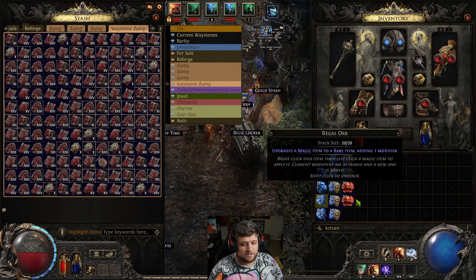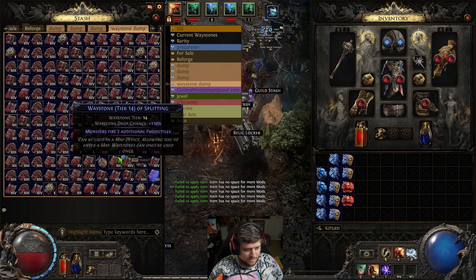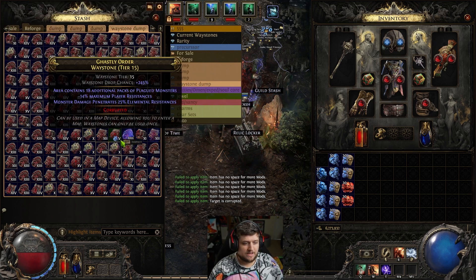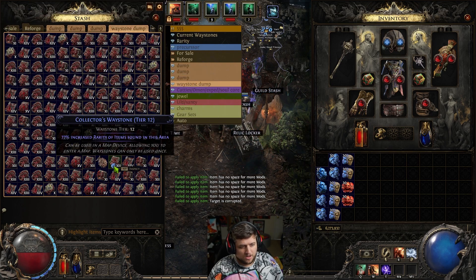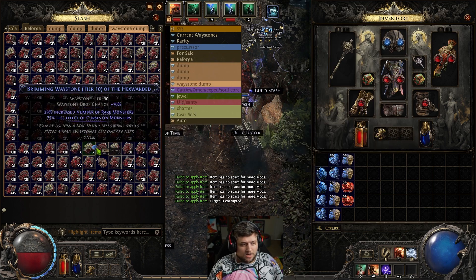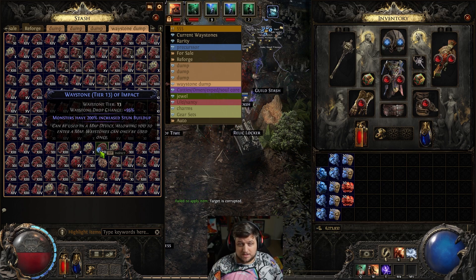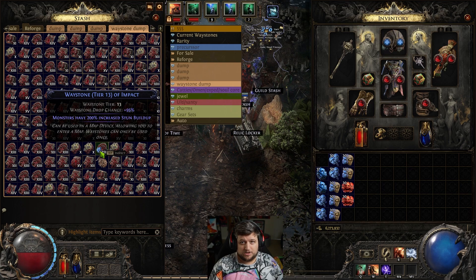Now I'm going to take an orb of augmentation and hit all these waystones again. This is going to give all of my waystones a second modifier. Just in case you didn't know: the orb of transmutation turned it from a white map to a blue map with one modifier — it gives either a prefix or a suffix. The orb of augmentation now gives it the opposite slot.